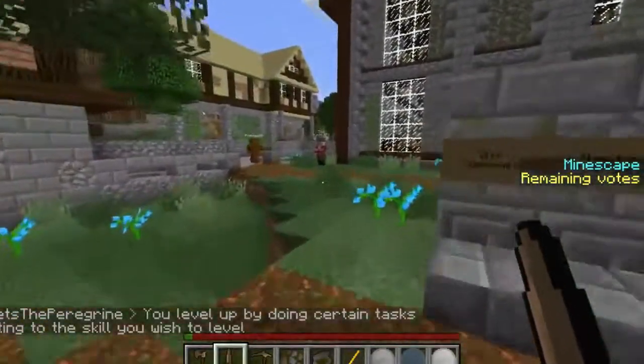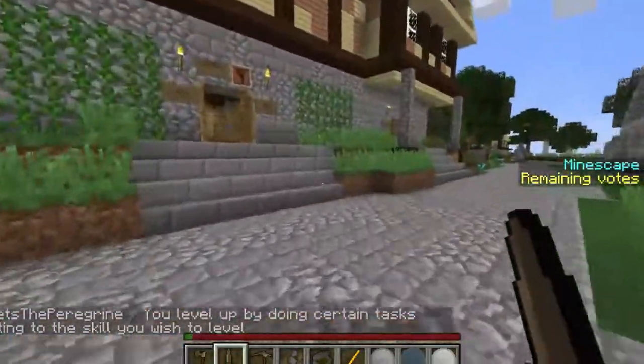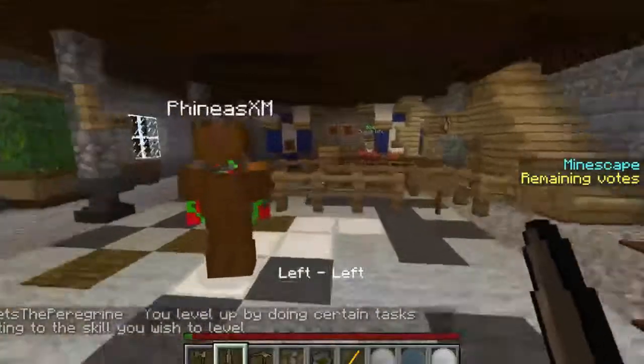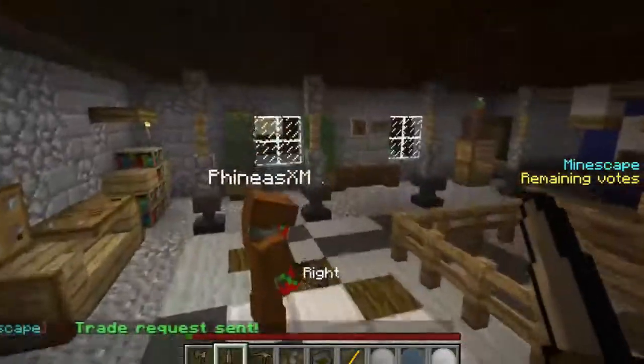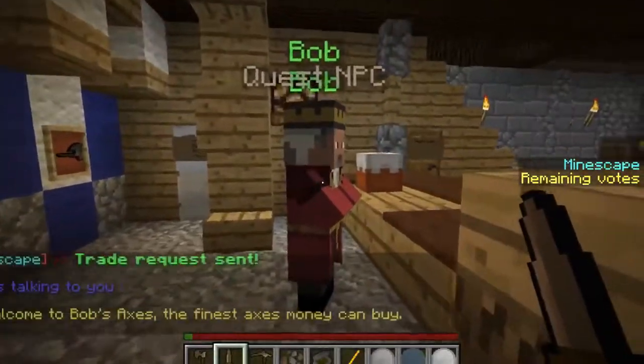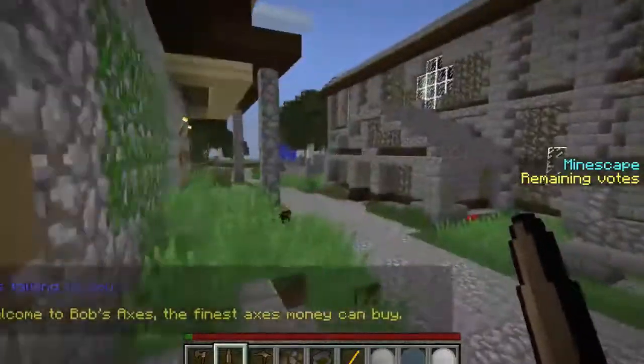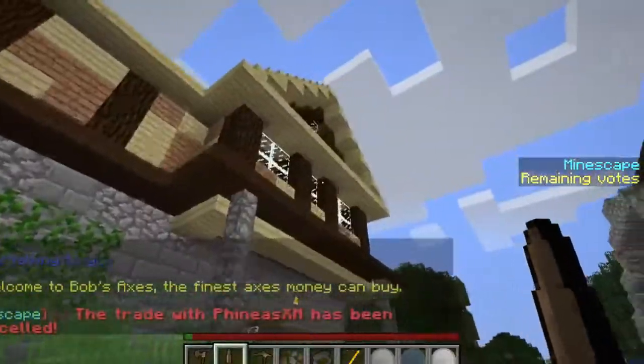I'm doing certain tasks related to the skill you wish to level — if you want to get your fighting skill up, you fight. No wait, this is Bob's Axes — I'm looking for someone else. Place next to Bob's — I don't remember a place next to Bob's.